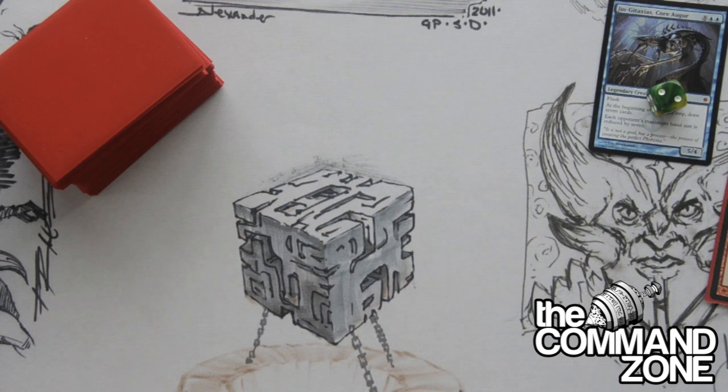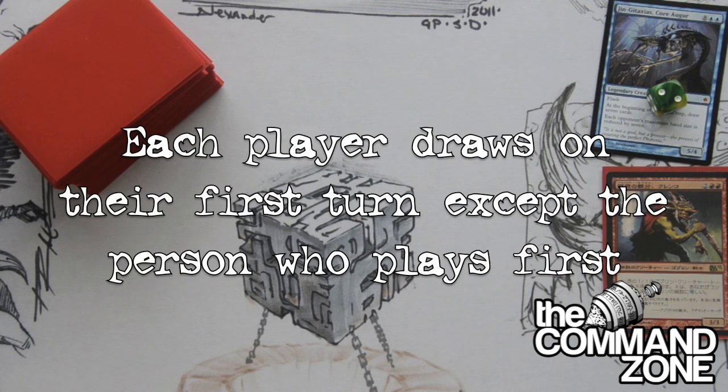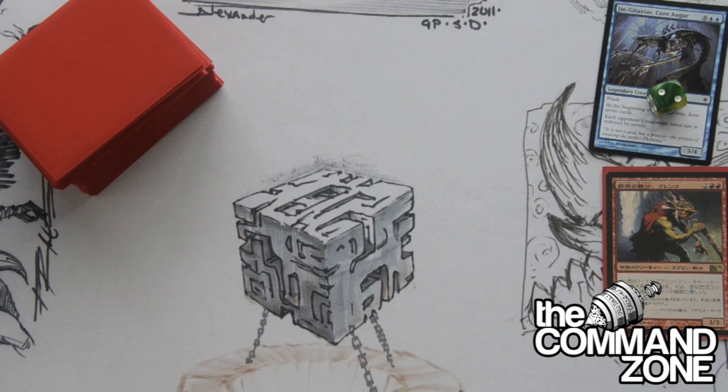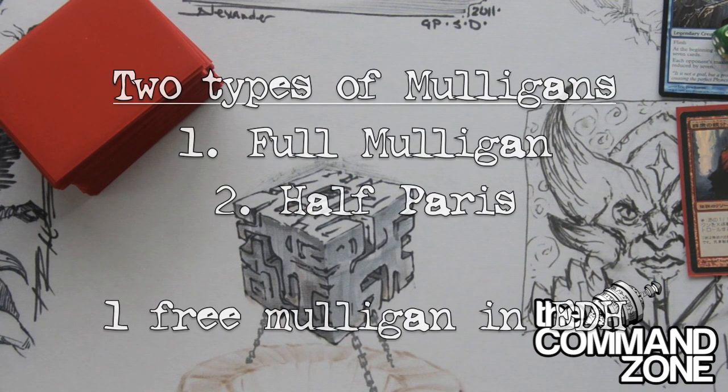We start at 40 life — no more 20 life. In Commander we start at 40 life. In multiplayer games, each player beyond the first person to play draws a card, so only the first player does not draw an eighth card — everyone else draws an eighth card. There are two kinds of mulligans in Commander: a full mulligan and a half Paris mulligan. It depends on who you're playing with or what league you're playing in.